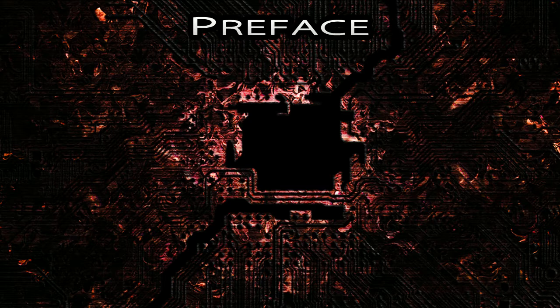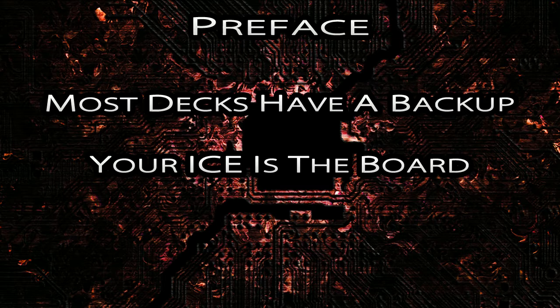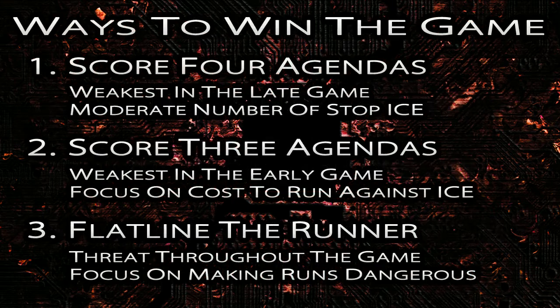Before we begin, I have a few general remarks about corporation deck building that will be relevant to this discussion. First is that most competitive decks have a backup plan to win the game, but your choice of a primary way to win informs lots of key decisions when it comes to defense. The cards you put in your corporation deck affect the runner as well. The ice you play forms the board that will be the basis of interaction between you and the runner throughout the course of the game. The number of agendas that you need to win will be the number of agendas the runner needs to win as well. As the corporation player, we need to take advantage of the fact that we dictate these terms of engagement. The easiest way to do that is to understand how and when your deck wins the game.